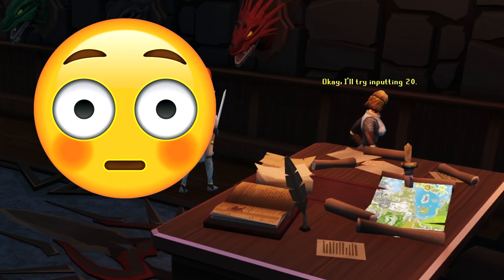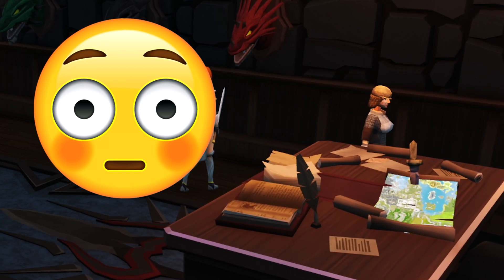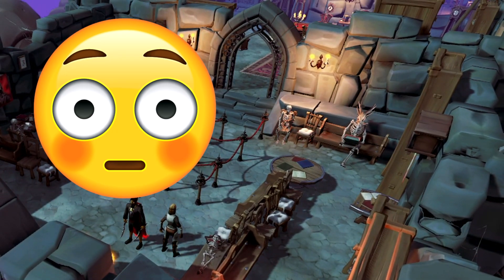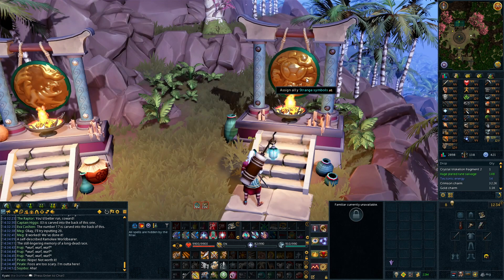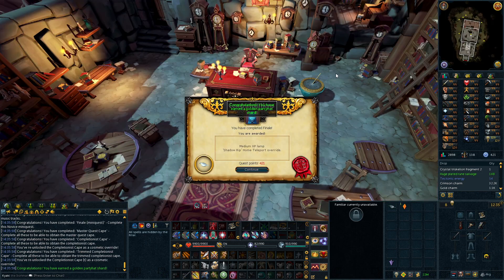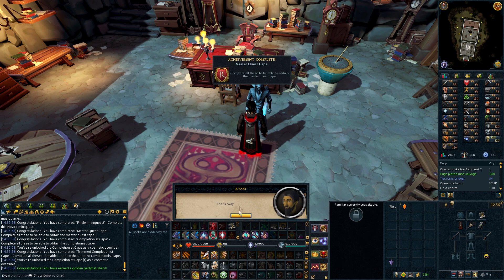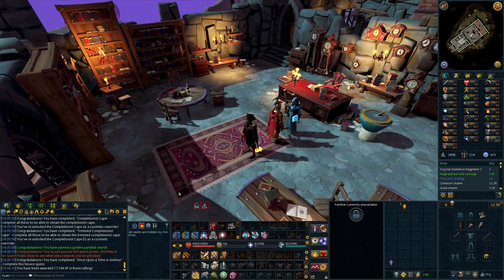We'll get that done very soon. What is this area though? This looks so beautiful — this area looks so good. We have our cape back. 425 quest points — that means we can get another dice.